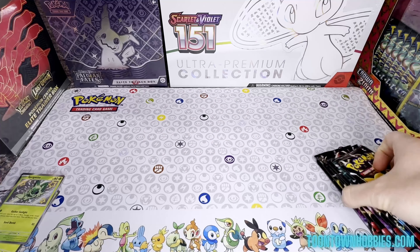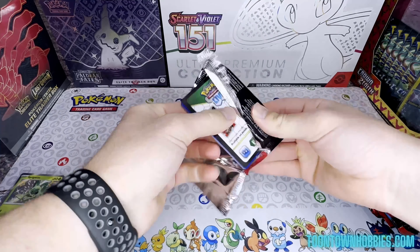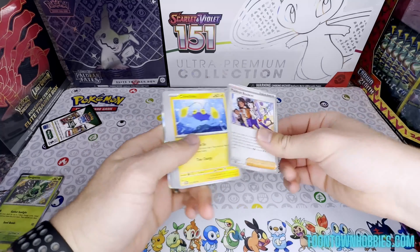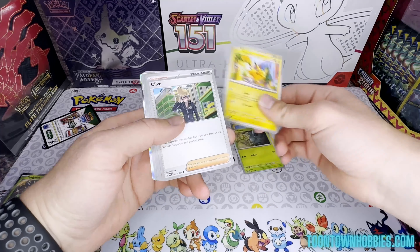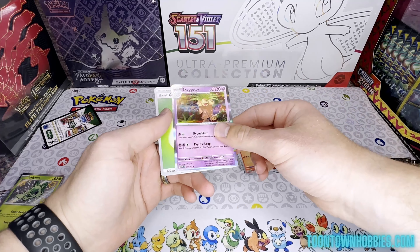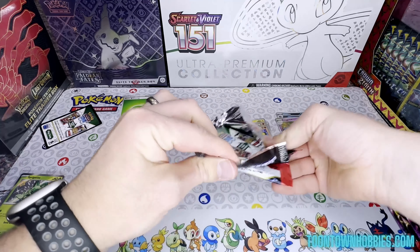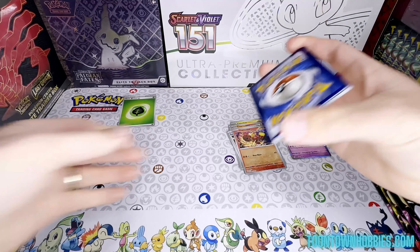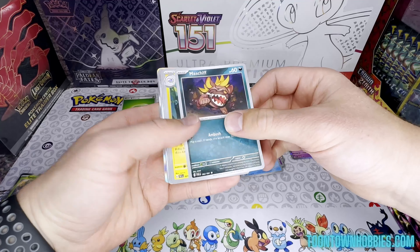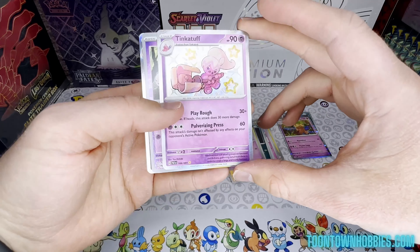Let's see if we can pull any fire. Pack one: Paldean Student, Chinchou, Pineco, Pikachu, Clive, Charmeleon, TM, TM, Haunter, Exeggutor, Grass Energy. Pack two: Cottonee, Lapras, Mr. Mime Jr., Maschiff, Lanturn, Primeape, Whimsicott, Tinkatuff. Baby shiny — very nice.